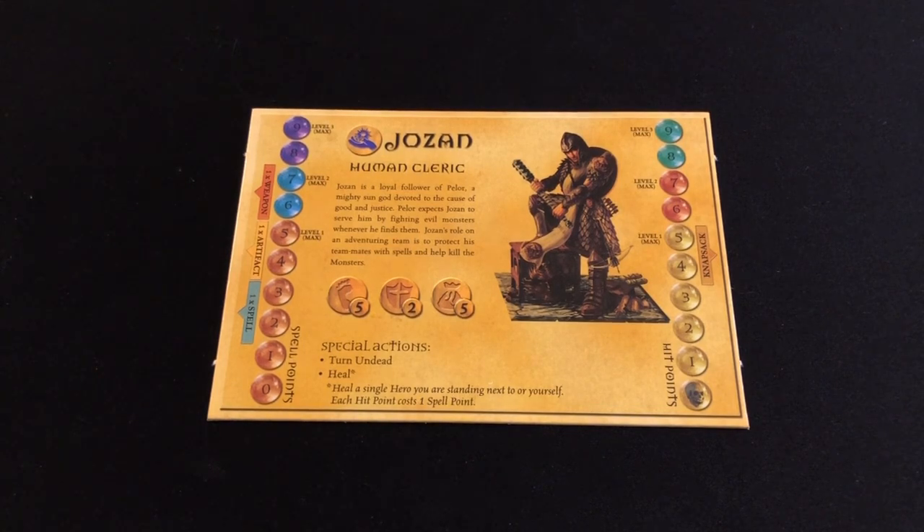The hit point tracker tracks how many wounds you have — it will go down every time you take damage, it will go up every time you're healed, capping out at the level that you are currently at. The spell tracker is the number of spell points you have, and that dictates how many times you can cast certain spells. Unlike HeroQuest, where spells are one use, you can use the same spell over and over again in this game, as long as you have the spell points to cast it.